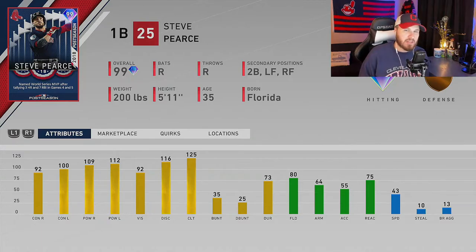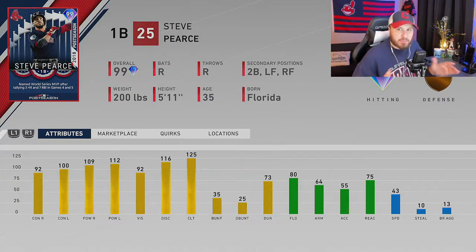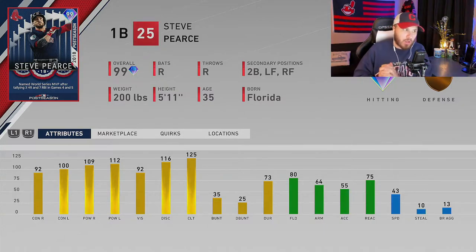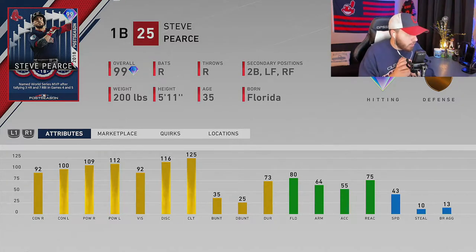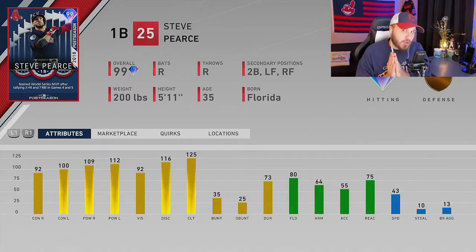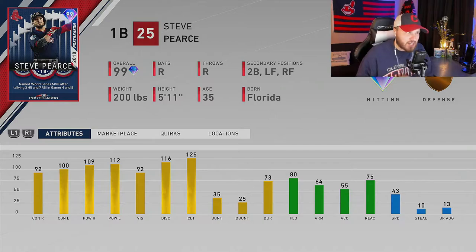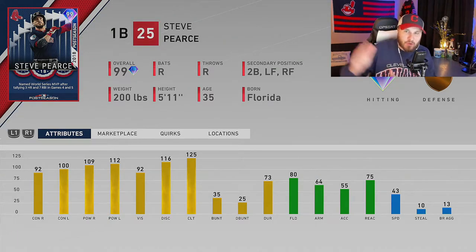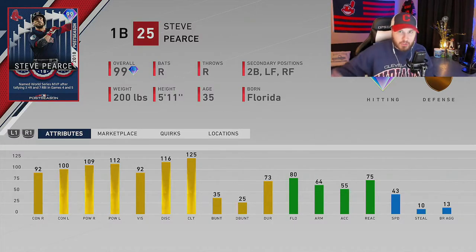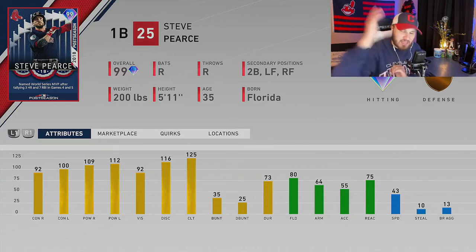Number two on my list is the new card added in the 10th Inning World Series Part Two program. If you haven't checked out that content, the link is in the description. This Steve Pierce has the second base secondary and he absolutely mashes the baseball. You have to be a little careful because he can hurt you defensively and the speed is a bit low, but offensively the ball just really jumps off his bat. He's not available on the market — you have to grind him in the World Series program — but he is yours for free.